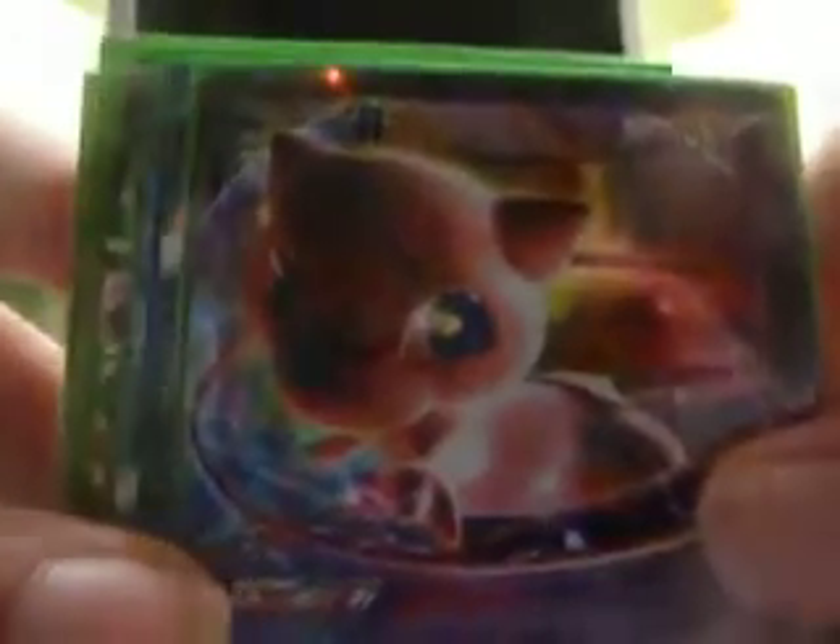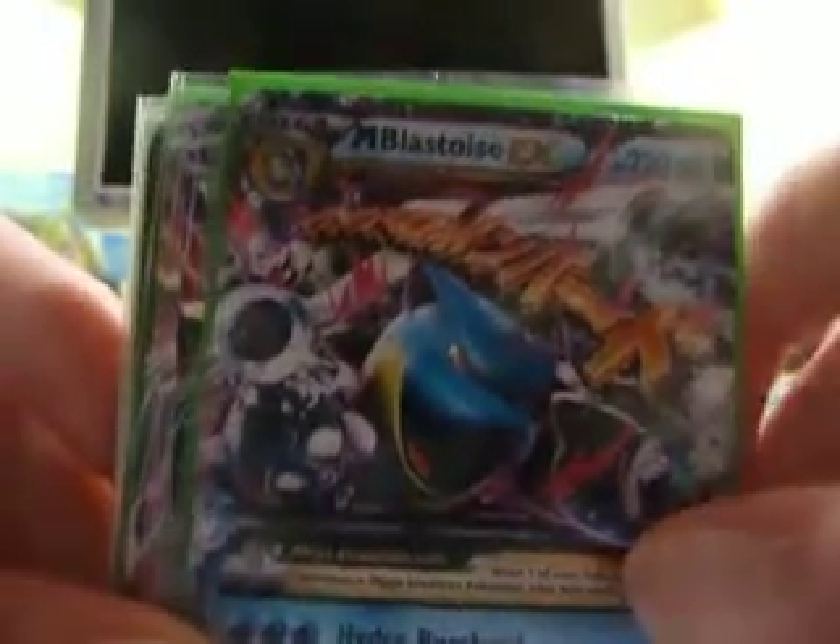And then finally the Ultra Rares from different sets. Mew EX Korean. Mewtwo EX Promo. Lugia EX Promo. Mega Finistero EX. All these are mint condition. Yveltal EX. Scizor EX from X and Y. Mega Blastoise EX. Marlweta EX.